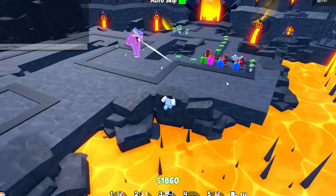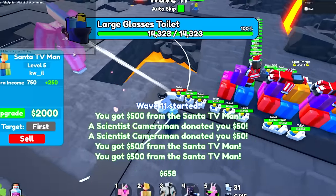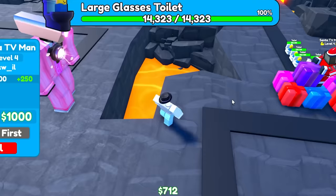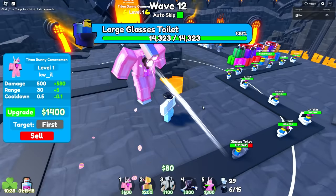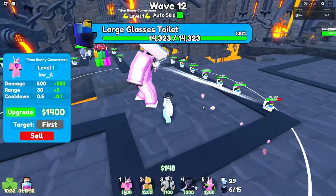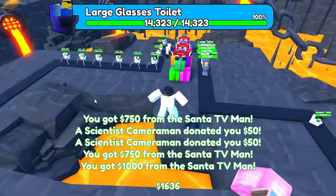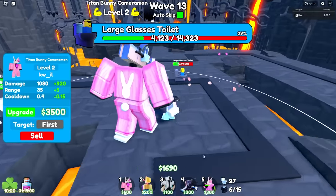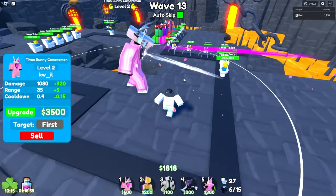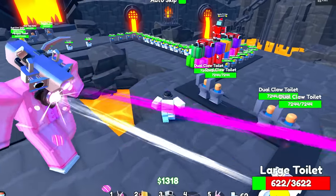Okay, I think I can upgrade him. Actually, let me upgrade my Santa TV Men — they're not upgraded. I'm going to keep upgrading these guys until my Titan Bunny Cameraman actually starts struggling, which I don't see happening anytime soon because he's still one-shotting everything. Maybe he's struggling a little bit — I need to upgrade him. Now he's doing double the damage with a cooldown of 0.4. That's actually really good. He's completely destroying this boss. Wait, he's piercing — I can place him at the end of a line. I didn't know he was piercing.